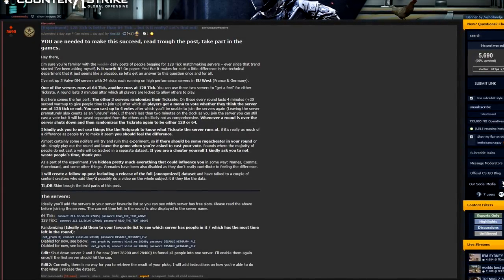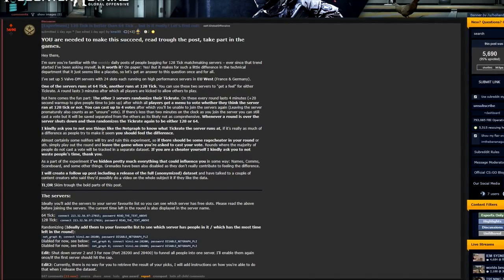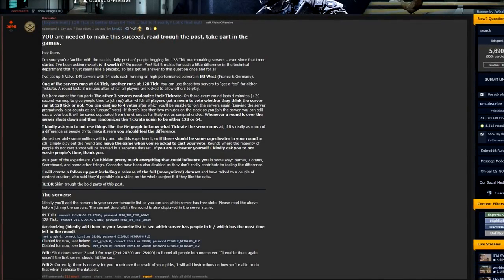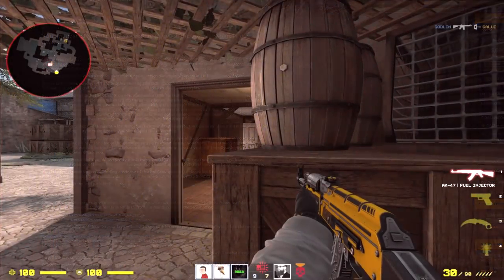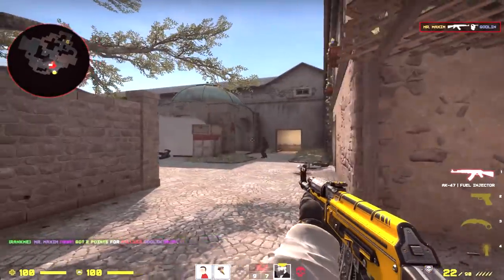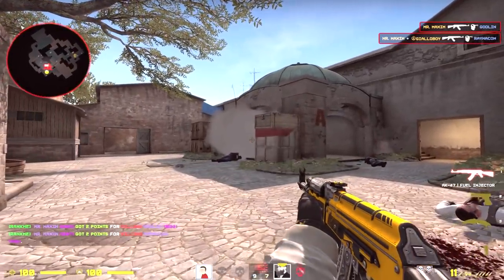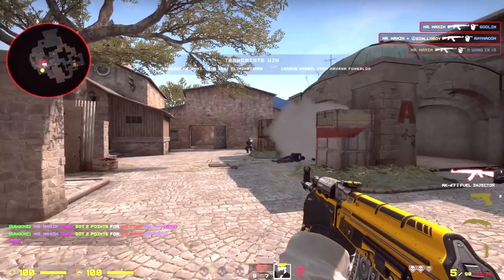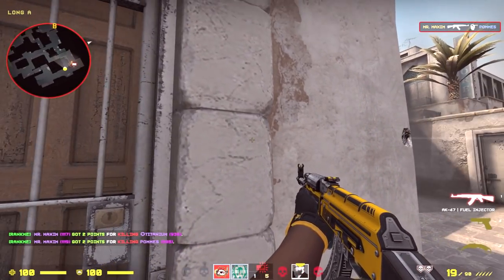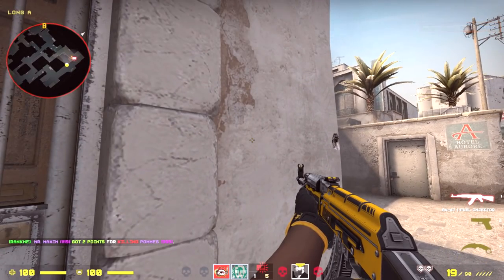Not your raw skills as a player, but your skills of knowing or determining if the server is 64 or 128. I'll put the link in the description so you can try it out. I really like this experiment because it might prove that many of us don't even know what we're talking about, especially those moments when we think that 128 tick is better simply because we think it's better. It might even make you revalue tick rate.